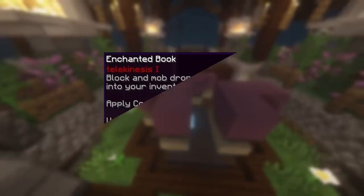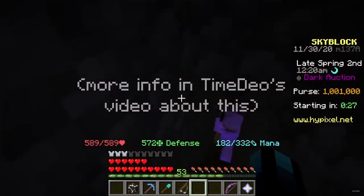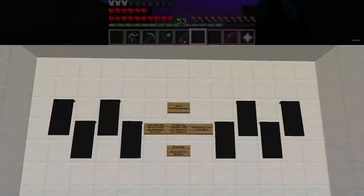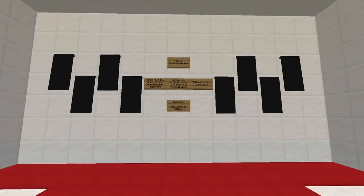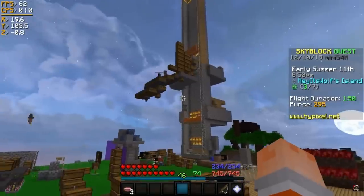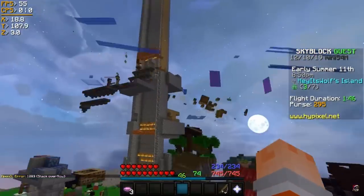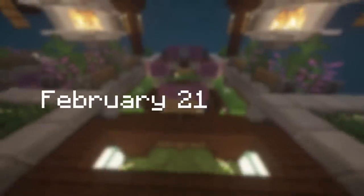When the telekinesis enchantment first came out, crash banners were obtainable by breaking them in the dark auction with a tool enchanted with telekinesis. Only a few people got these, and these were how the banners on TimeDio's island were obtained. They also had a weird behavior making the world around them go crazy — like really crazy. This method of obtaining banners was patched quickly.